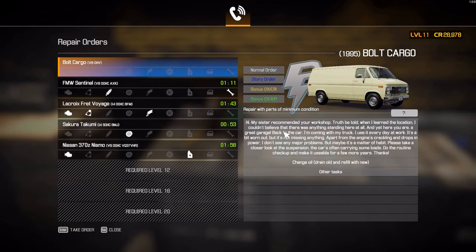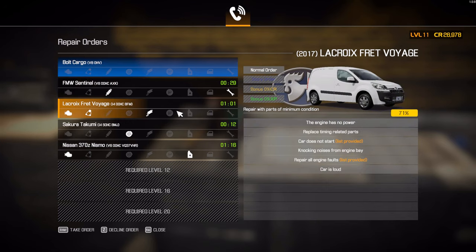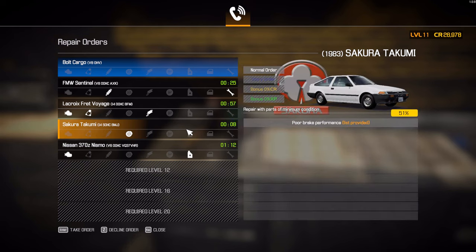An old American van. A new customer says: my sister recommended your workshop - when I learned the location, I couldn't believe anything was standing here at all. And yet, here you are - a great garage. I'm coming with my truck. That's not a truck, that's a van. I use it every day at work, it's a bit worn out but not missing anything. Apart from the engine crackling and drops in power, I don't see major problems. Please take a closer look at the suspension and do the routine checkup to make it usable for a few more years.